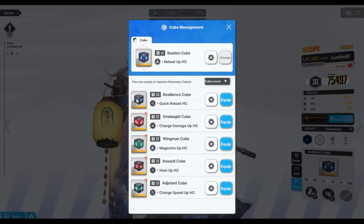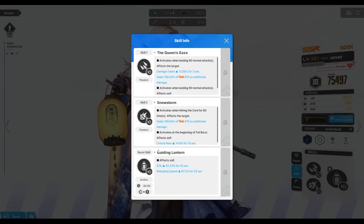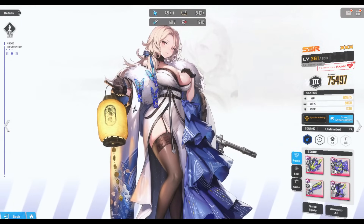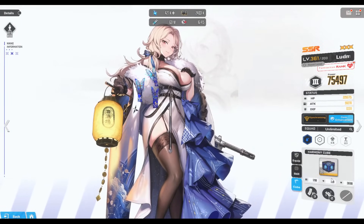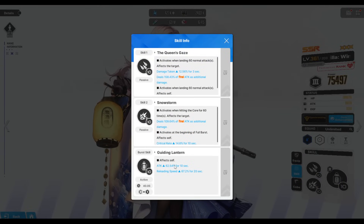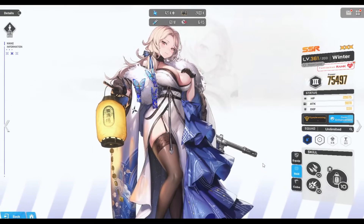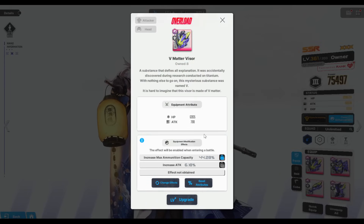The only other time you'd use the Resilience Cube is if you have allies that help with reload speed. After you burst, reload immediately — the reload speed window is about 20 seconds, so track your ammo and use any moment the enemy is jumping or pausing to take advantage of Resilience stacked with a high-level Skill 1 for a near-instant reload. That said, Bastion is still the best option if you have overload gear with Max Ammunition, Attack, and LE advantage.